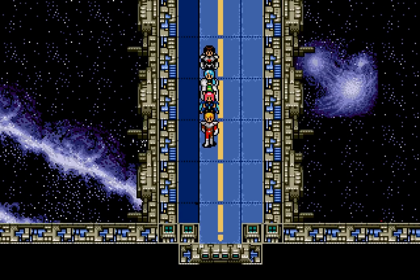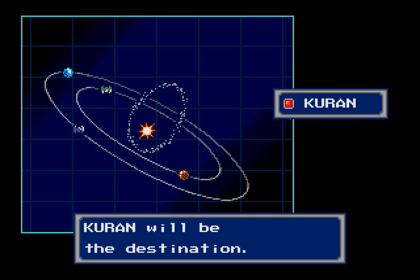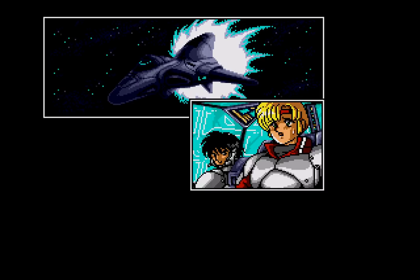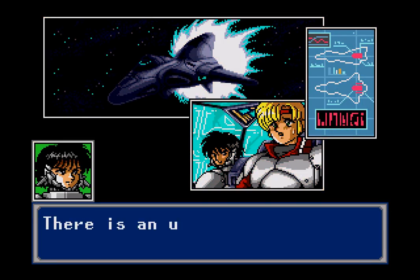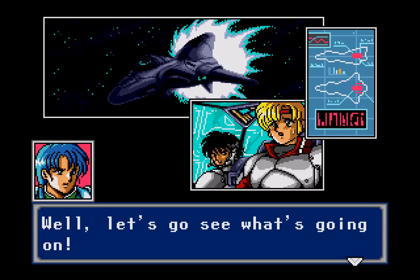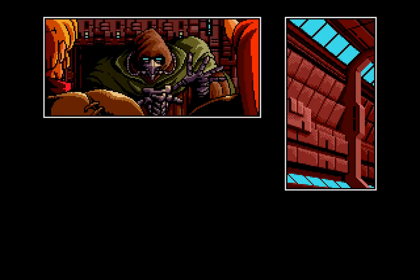I suppose the only thing we can do is leave and maybe go to Curran. Hopefully Curran is not full of monsters. Or robots. Well, we can now go to Curran — it is the only place we can currently go, and it is in the same orbit as Dezarus. Let's go! Curran will be the destination. Hopefully you can pilot this, Wren! What's going on? Something feels wrong! There is an unidentified energy reaction coming from the engine room. Problems in the engine room? That's bad! Let's go see what's going on.